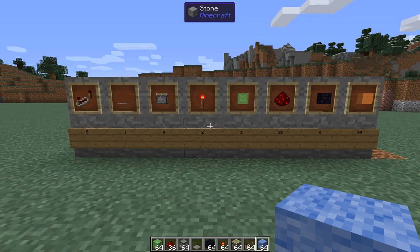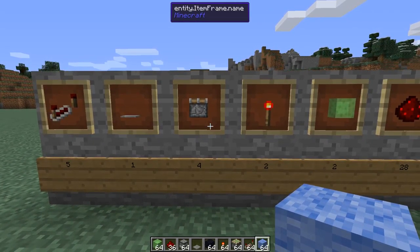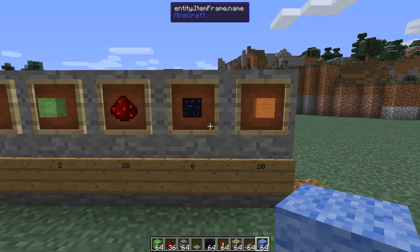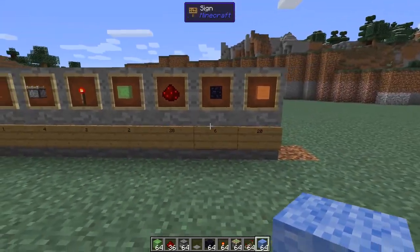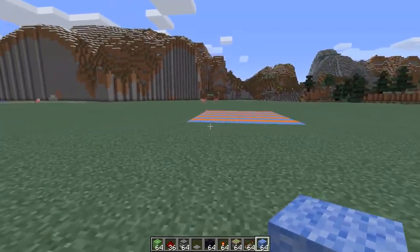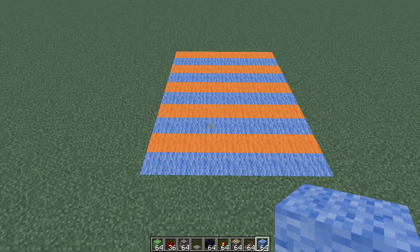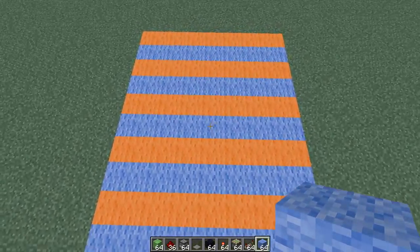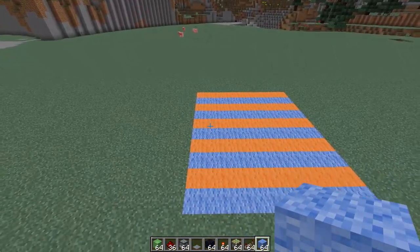Before we start building this thing, let's go over the materials you are going to need. You are going to need five repeaters, one pressure plate, four sticky pistons, two redstone torches, two slime blocks, 28 redstone, six immovable objects, and around 20 blocks of your choice. You might need a little bit more when you create your floor. The area is going to be about a 10 by 8 and 6 high or 6 down, with one spot that's 7 down.